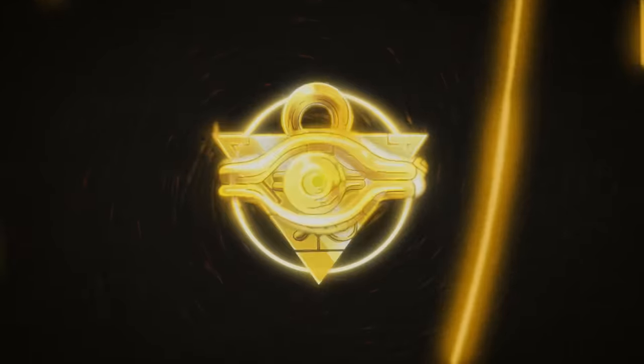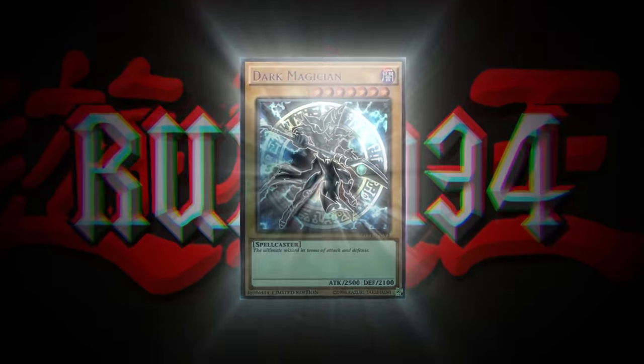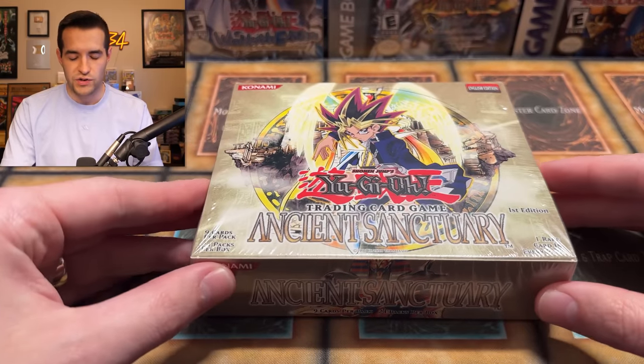In today's video, we're opening one of Yu-Gi-Oh's original booster boxes — First Edition Ancient Sanctuary. What's up guys? We're back with another epic old school opening. Today we have a first edition box from 2004.